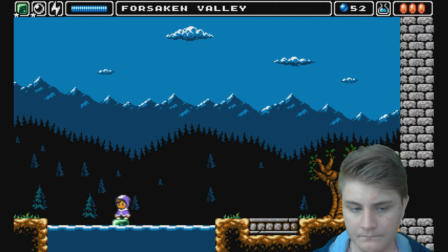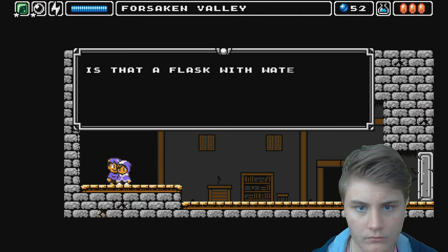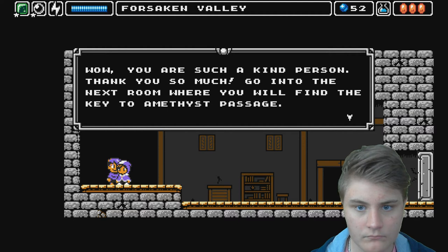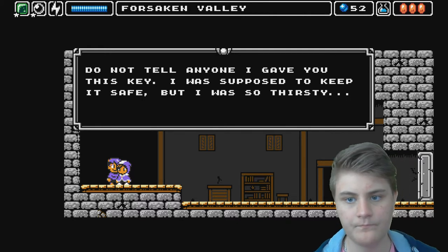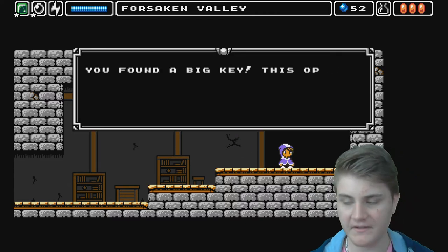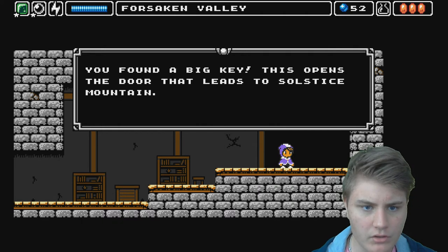We need to go to this girl — I'll show you in just a second — and she's going to give a key of some sort. Here she is, in this house. That's a very good keeper right there. So that's the key. It's actually gold and it's different from the other ones. Found a big key. This opens the door that leads to... Solstice Mansion.